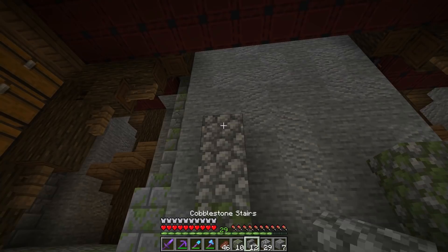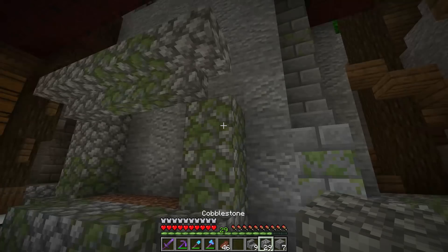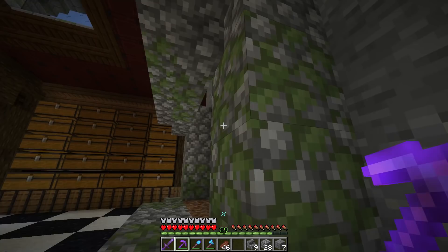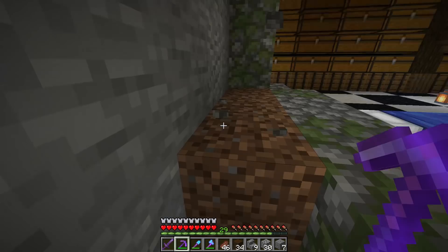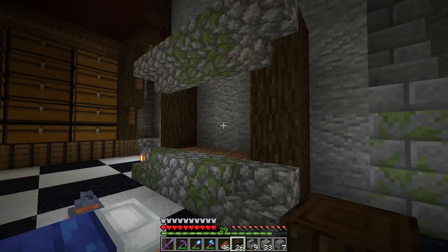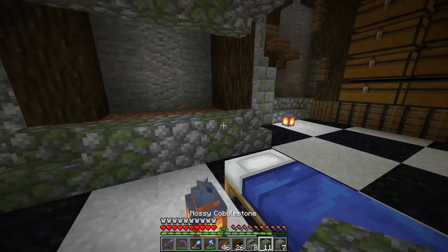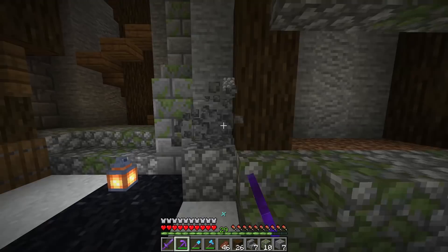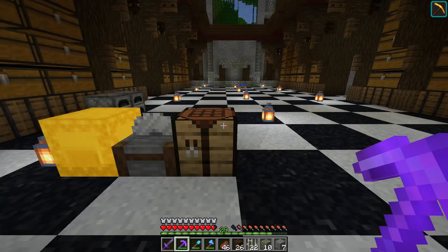The fireplace continues up. Should we mix in other blocks? I feel like those would stand out too much, so we just go up a little bit. Then on the front we come back out and go across. On the front of the mantle, let's actually leave that as a mantle because we could set things on top of it — maybe the dragon egg. But the fireplace right now is very samey. Since we're using soul campfires, it won't actually cause a fire, which means we could put wood on the fireplace. The wood would pop out and match all the other walls.